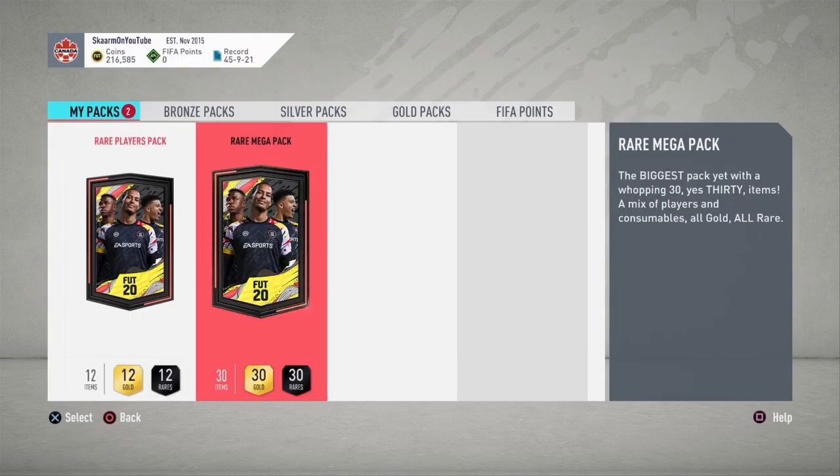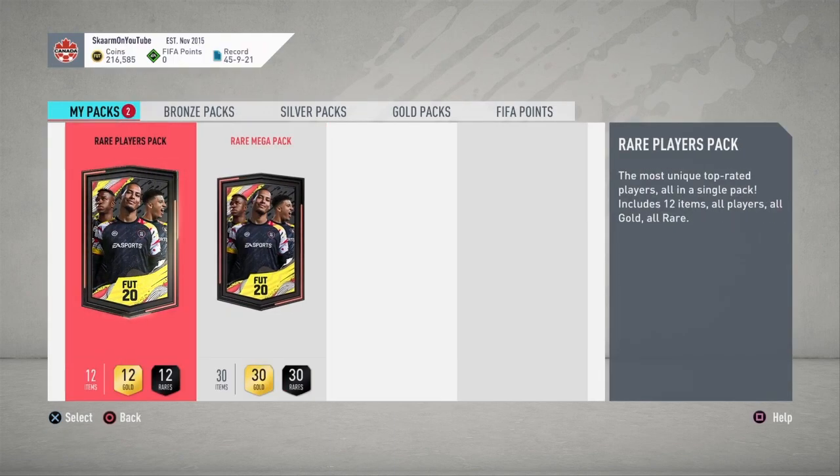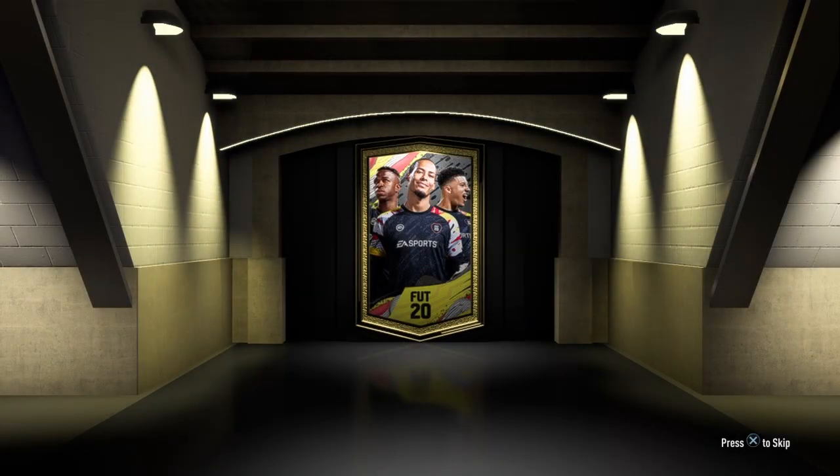I got some insane packs that I can open — 105,000 coins worth of packs here. I'm going to be starting off with the 50,000 coin pack. What will I get from this?